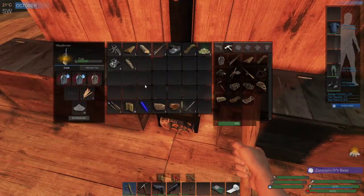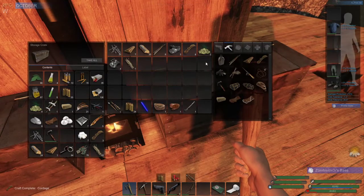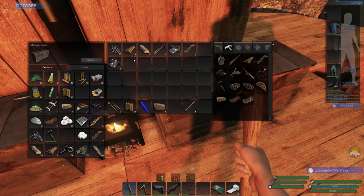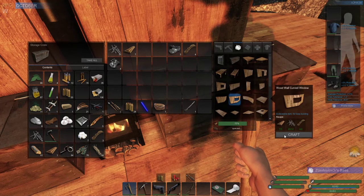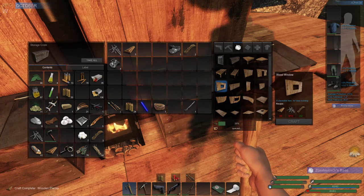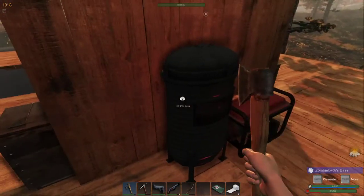It is now daylight - let's turn that off. We've got a little bit of wood and a lot of my food is going rotten, but that is perfectly fine. We're up to 11. We want to build two things: one is a fish trap, and two and three actually are some walls - a curved window wall and then a normal window wall. I need another plank which is fine, we've got plenty of wood.